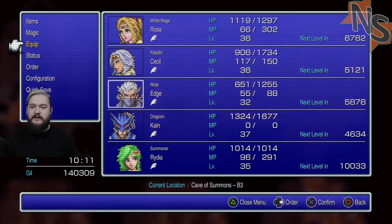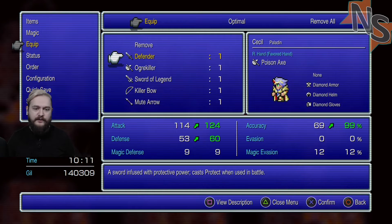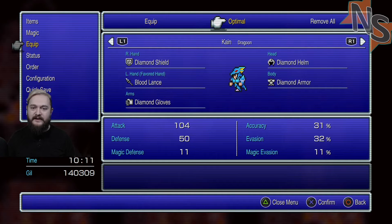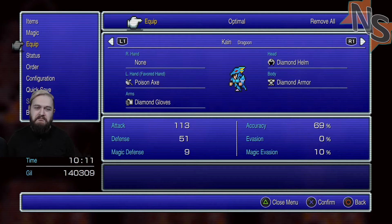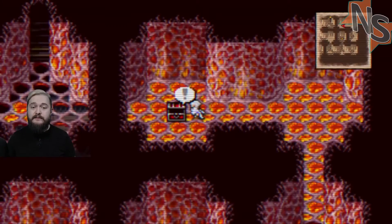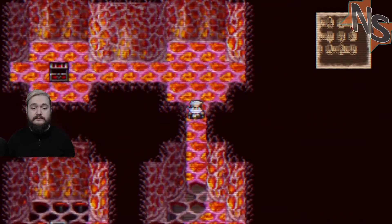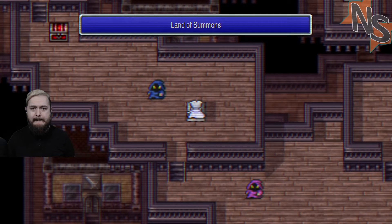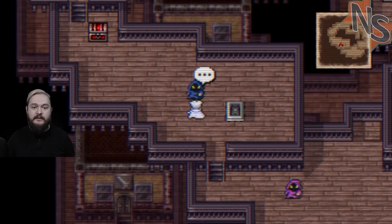Ooh, Defender! Cecil is upgrading very quickly. Do I want a Poison Axe though? No, I don't. We actually just went to the Land of Summons.